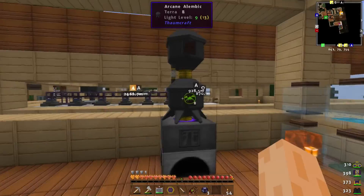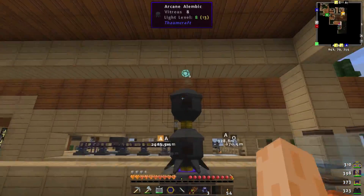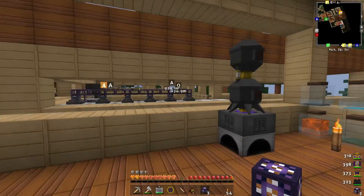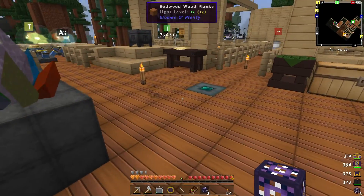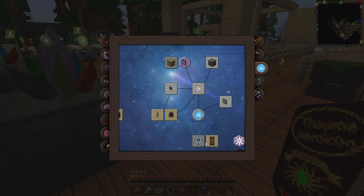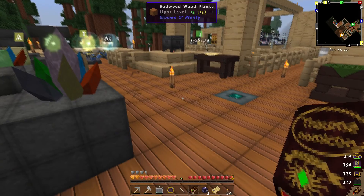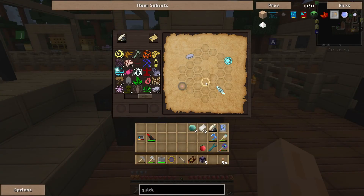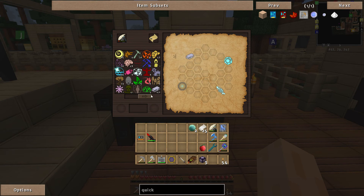We must get an essential import bus, an essential export bus, and an essential storage bus. What we can now do is put essential import and export buses onto our arcane alembic and the alchemical furnace, which is pretty cool. We also want to do the actual storage of the essential, so we can make cells which will store the essential for us.